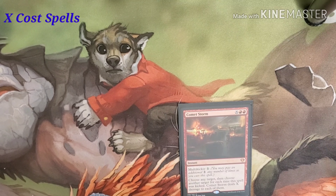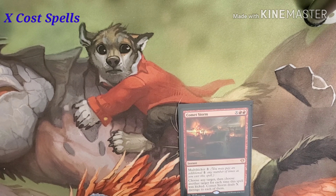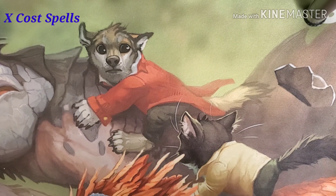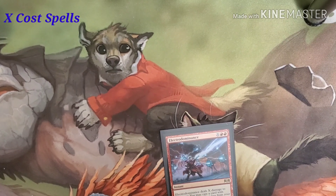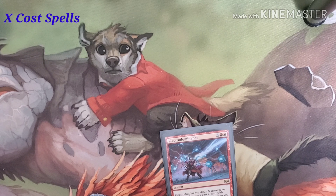Comet Storm costs X and two red, has a multikicker of one. Choose any target and then choose another target for each time the spell was kicked. Comet Storm deals X amount of damage to each of them. Then Electro Dominance costs X, red, and a red. Electro Dominance does X amount of damage to any target. You may cast a card with a converted mana cost of X or less from your hand without paying its mana cost.